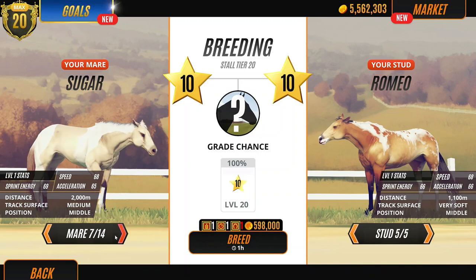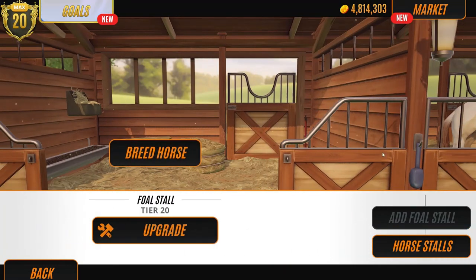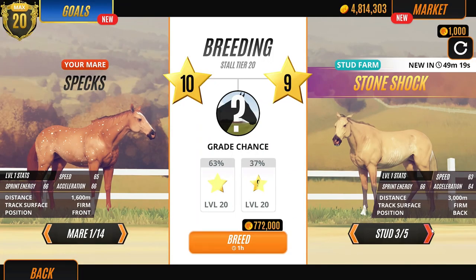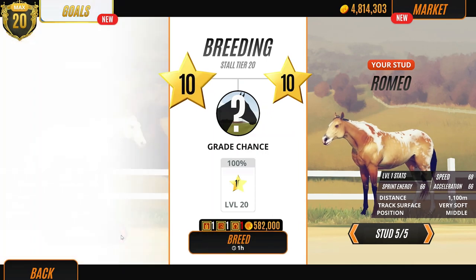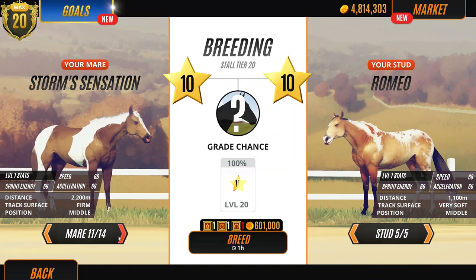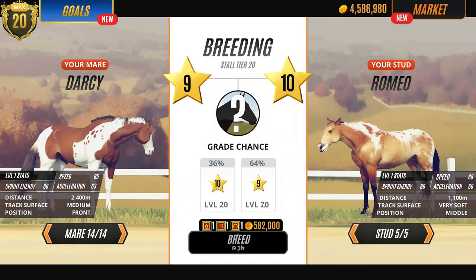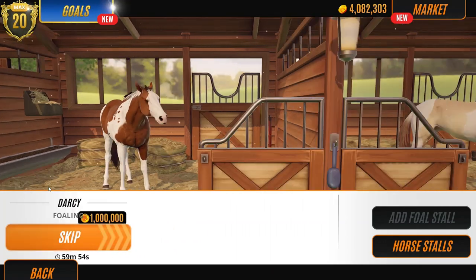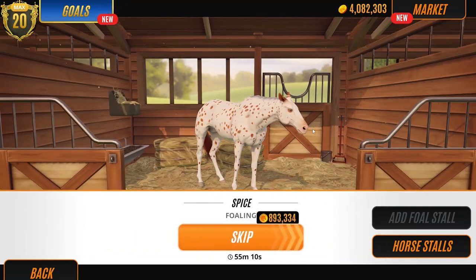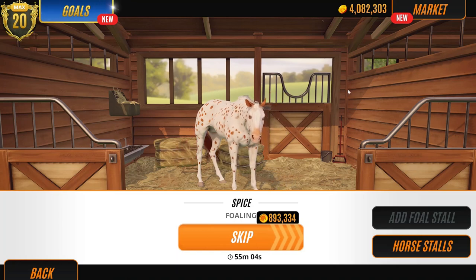Let's breed Darcy now. We've got two level nines which isn't ideal, but let's use our level ten stud Romeo and see if we can get this colouring through. Come on Romeo, produce some cool colours for me. Let's breed Romeo with Sugar as well - that's going to be cool. And then we'll breed him with our other new one. We've had three new babies here and we're producing more. So Darcy, Sugar, and Spice are all going to give us some new foals. Hopefully some level tens. Fingers crossed - see you guys in an hour.